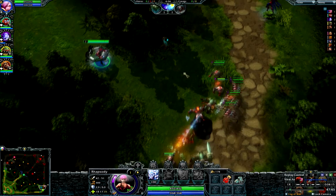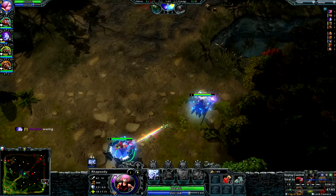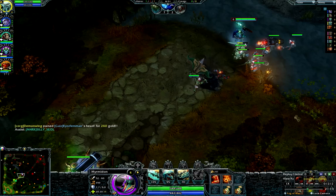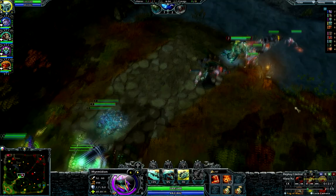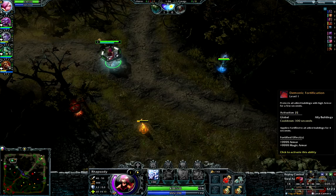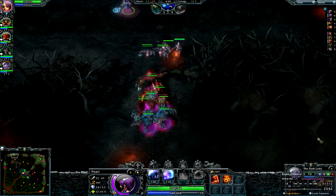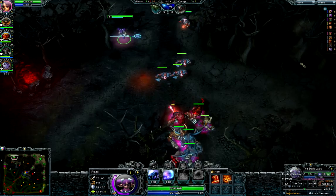Most people get that you have to prioritize your carry's gold, but a lot of supports forget that they need to prioritize their carry's experience gain as well. If you can control the lane from outside of experience range, then do it. Your carry needs levels more than you do. That's why I stressed countering your pull so much — that's how you're going to get your necessary early game farm. One pull will bring you from level 1 with 0 experience straight to level 3, and can net you 300 gold or even more. That's huge!